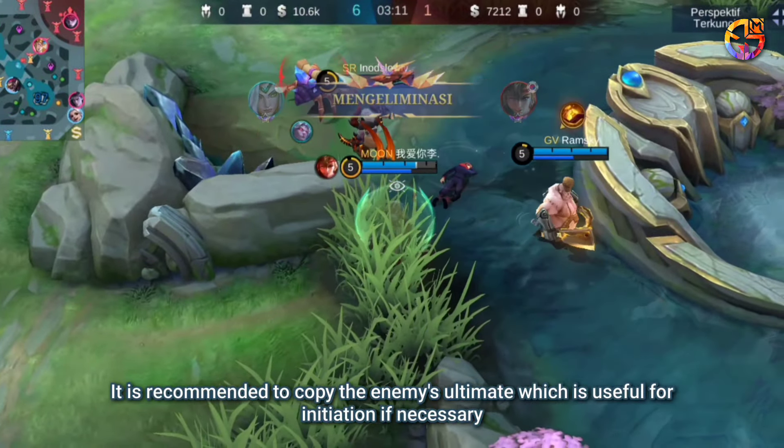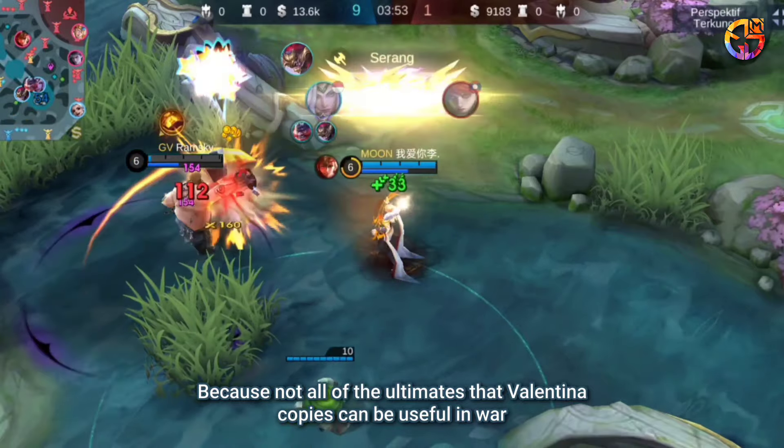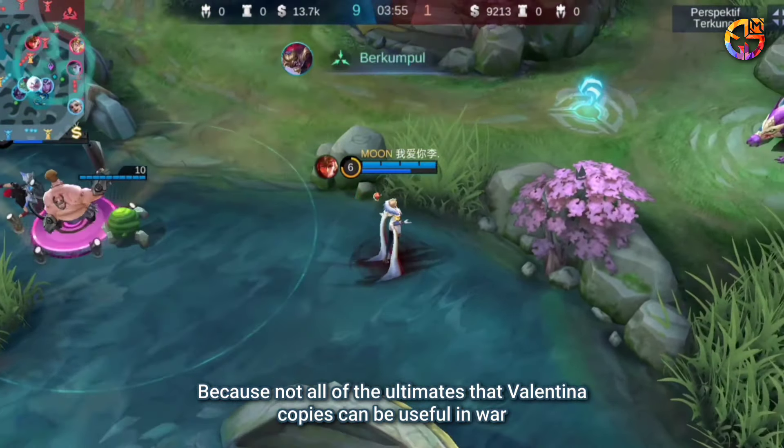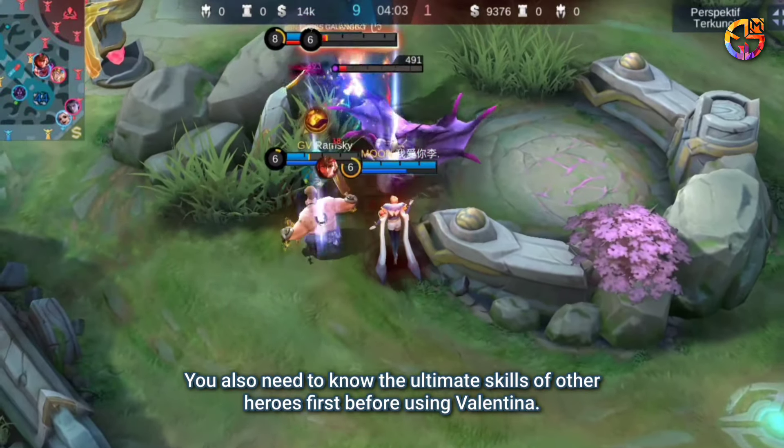It is recommended to copy the enemy's ultimate which is useful for initiation if necessary, because not all of the ultimates that Valentina copies can be useful in war. You also need to know the ultimate skills of other heroes first before using Valentina.